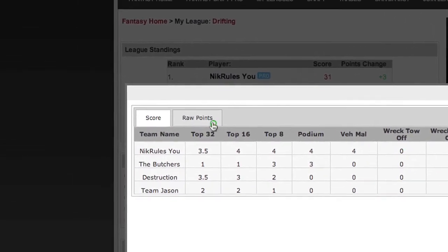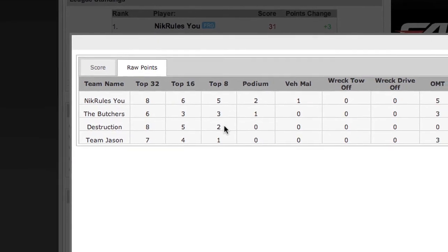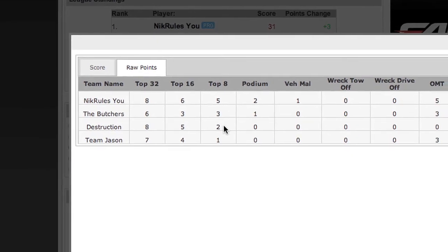Go over and click the raw points tab which will let you see where your team excels and lacks for the season. This is another key for strategy, since you can study sections that you have totally lost or others you can put special focus on to boost your total points score.